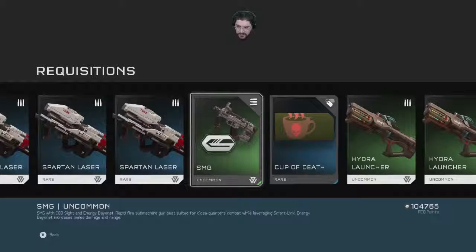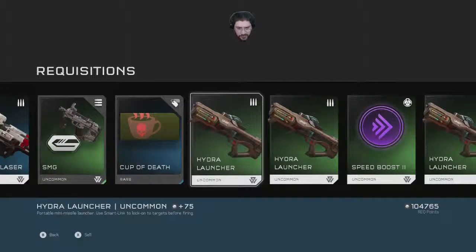Spartan laser certification! Spartan laser certification — now I can shoot all that good stuff, all those flying vehicles. Energy bayonet — I'm never close enough to actually use these when I get it, and they're like level 8. My team really gets level 8 before the game is over.